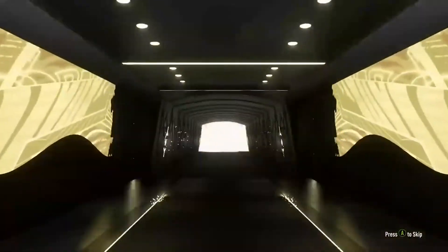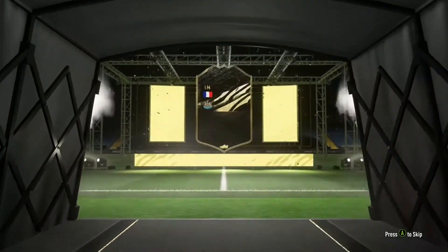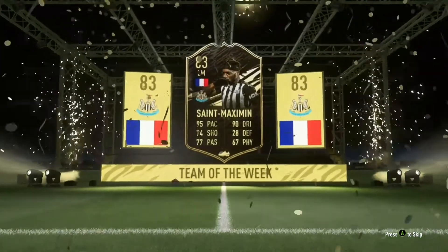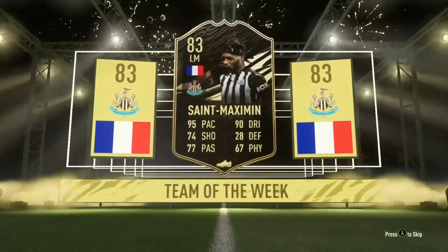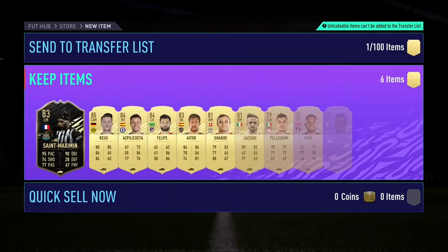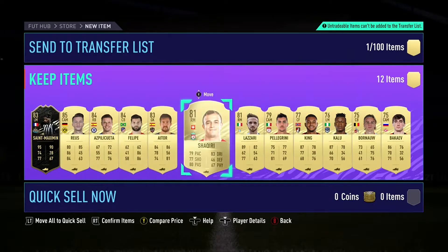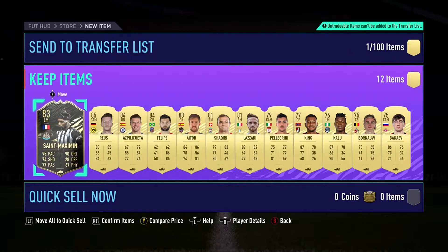The next pack after that — the 50k pack. French, left mid for Newcastle — I then realised it was an Inform. And it was none other than Alan Saint-Maximin. Inform ASM — and that's another great player for the side. He'll be so useful in later games. Royce in there as well, with Aspi, Felipe, Shaqiri. Some great packs.